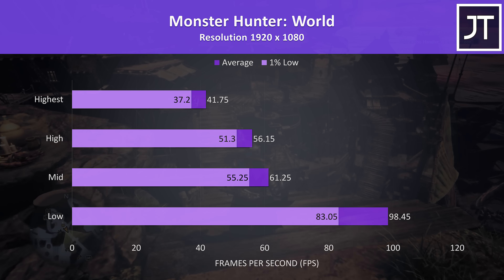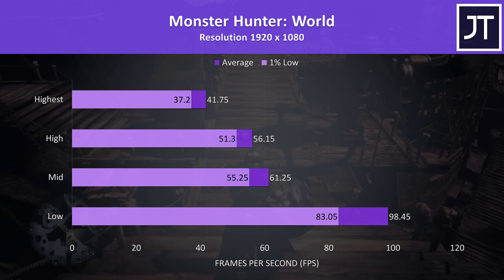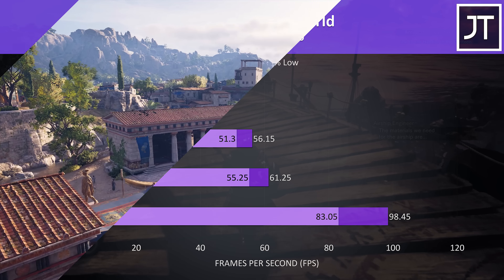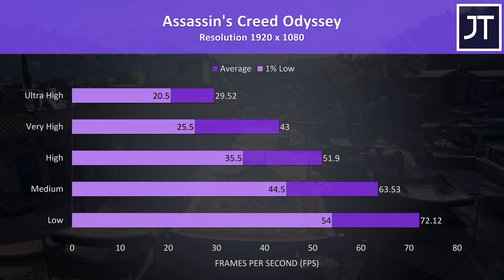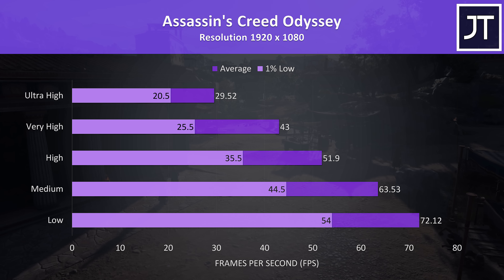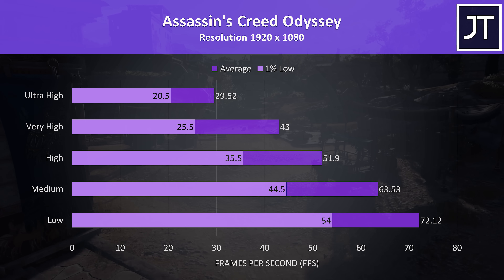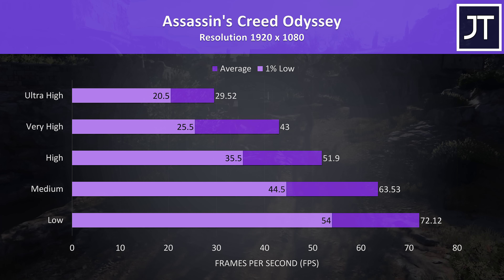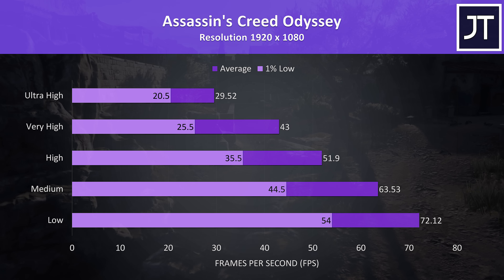Monster Hunter World results match what I've seen so far — generally the 1% low performance isn't too far behind the average frame rates, so high settings still played pretty well. Assassin's Creed Odyssey was tested with the built-in benchmark, and performance was quite low at higher setting levels, most likely due to the lower powered graphics. Medium settings were needed to hit 60 FPS, though I think the game runs pretty well without high frame rates.